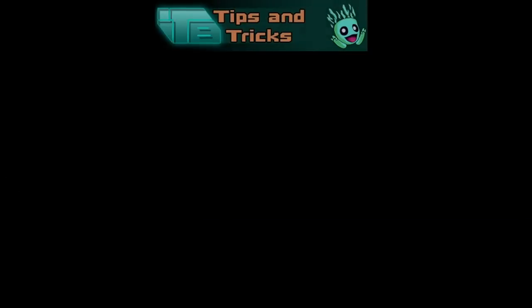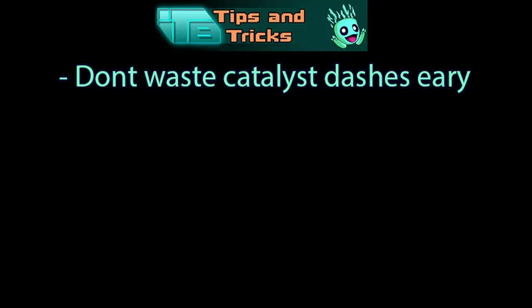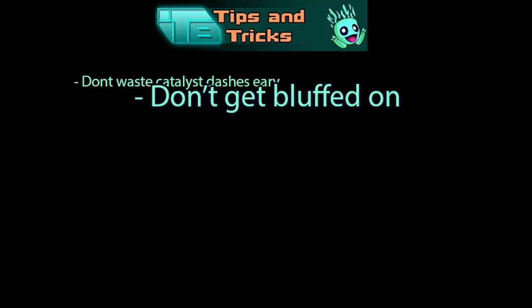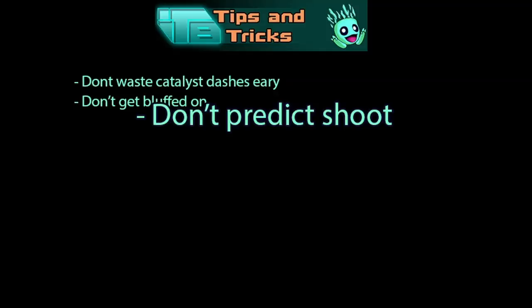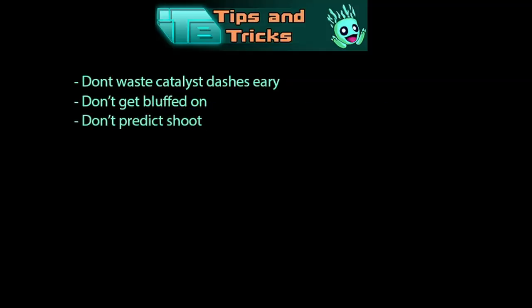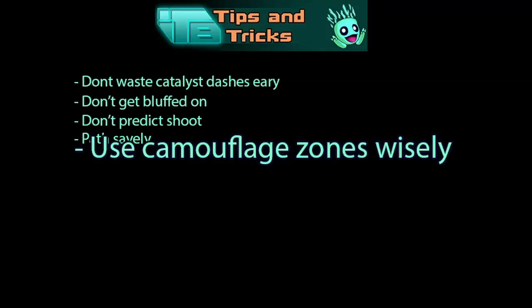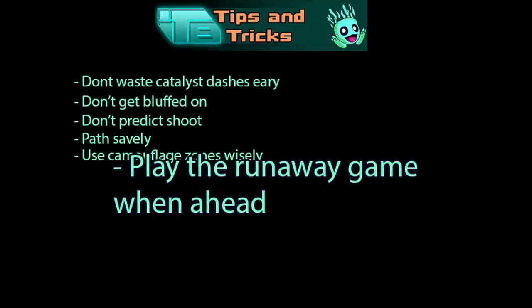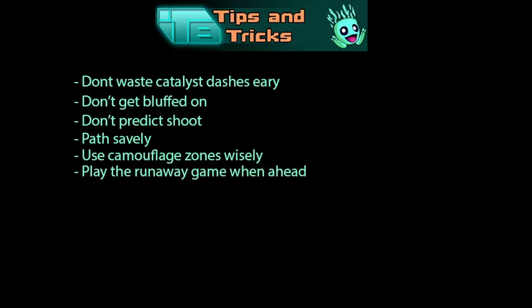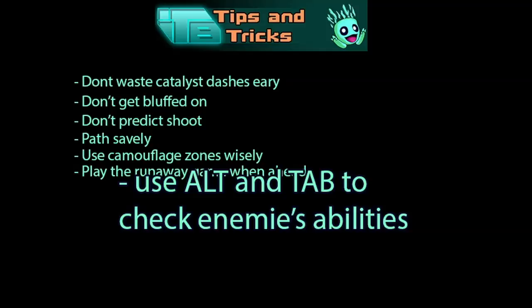As we get to the end of this video, here are some general tips and tricks. Don't waste catalyst dashes early — if you do, enemies will pick on you for the rest of the game. Don't get bluffed: the enemy you think will escape might not, and if you don't shoot them they'll get away at low health. Don't predict-shoot — you think an enemy will dash, you try to be smart, then they don't dash and you waste your turn. Path safely: avoid the middle to avoid traps, and move as if you were getting slowed because you might well be. Use camouflage zones wisely — they are a resource; don't break them to give away your position, only use them when you know you have to. There is no reason to go in aggressively when you are already a few kills ahead; play the runaway game to secure your advantage. Use Alt and tap at any time to check enemies' abilities and their cooldowns.